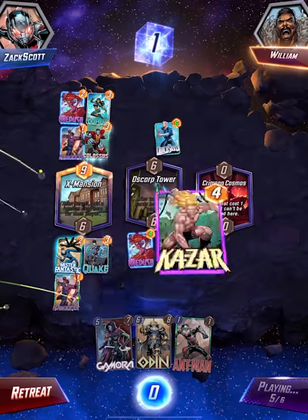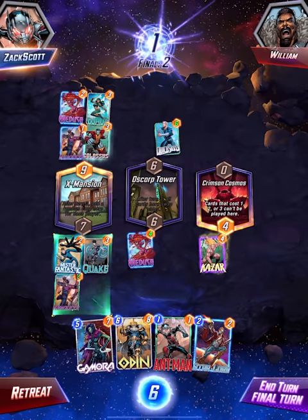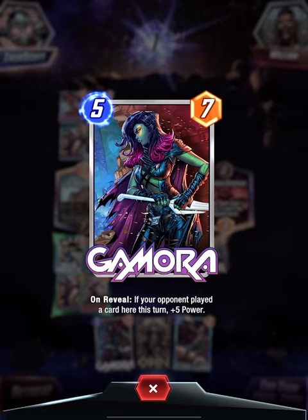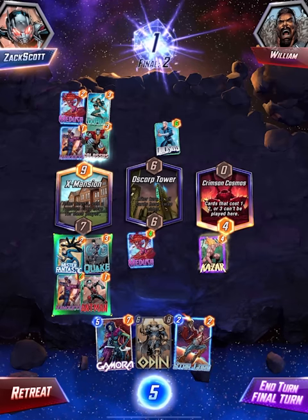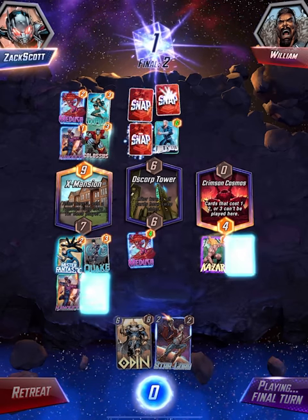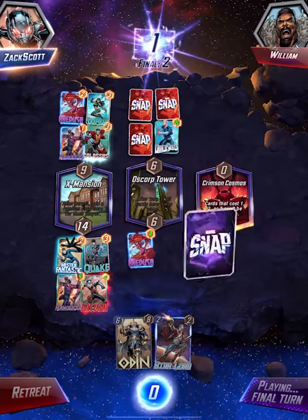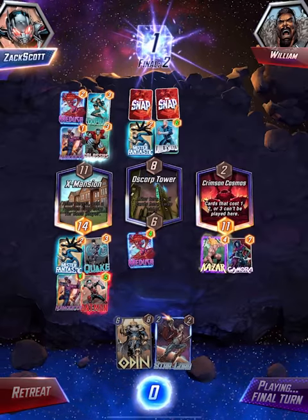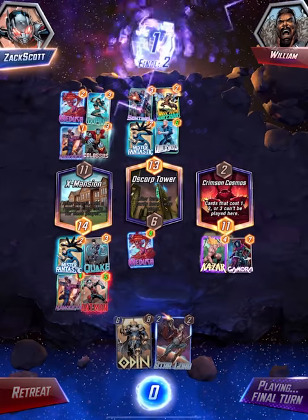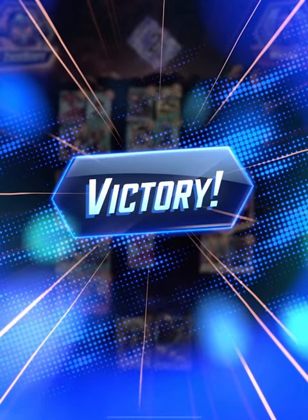They can't play anymore which is cool, so I can play Ant-Man here which would be good, and then Gamora - if your opponent played a card here, plus five power. I think they're going to play over here so I'm gonna play it there. They played them all in the middle. Ant-Man's gonna power things up too but they have so many things in the middle. Looks like I won two of them - excellent work, that went pretty well.